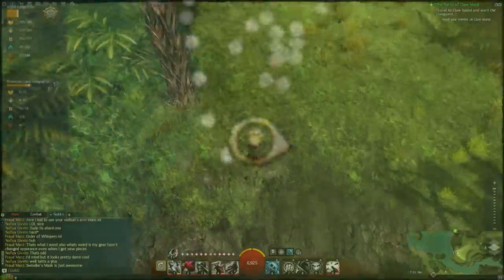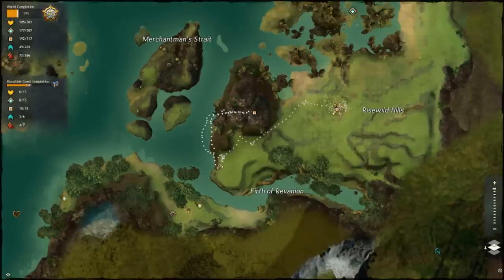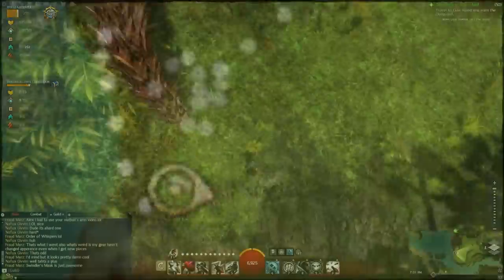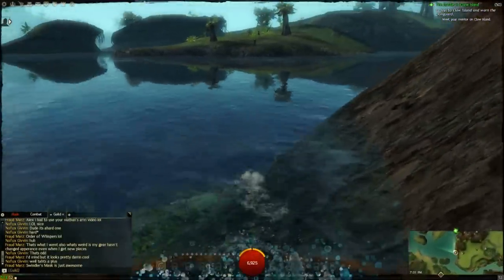Hey, what's up guys, it's Alex and I'm going to show you how to get the Lorental Grounds Point of Interest. As you can see, it's right here on this mountain. You go just to the north of this Firth of Ravanian, or whatever, and you have to jump into the water here.